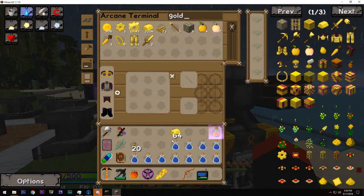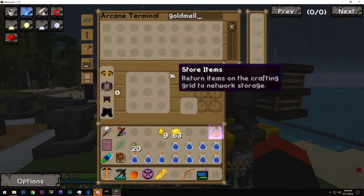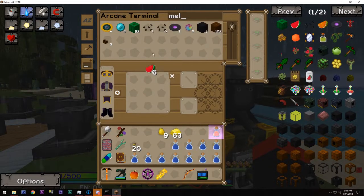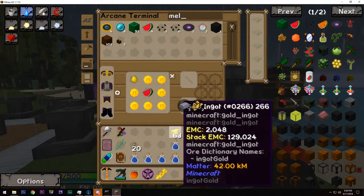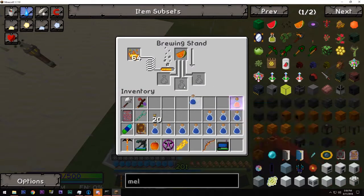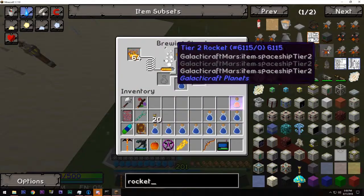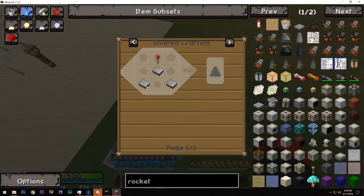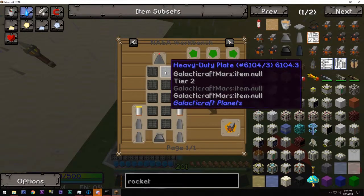Just put my rocket back on the pedestal. So Charlie, what do we need to make this new rocket? A lot of meteoric iron. Rocket tier two requires a nose cone — the basic nose cone from heavy duty plates — then we need the heavy duty plates. We need ten heavy duty plates.